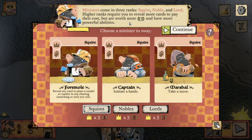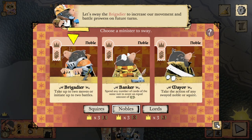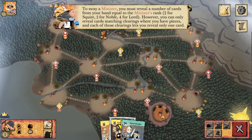Ministers come in three ranks: Squire, Noble, and Lord. Higher ranks require you to reveal more cards to pay their costs, but are worth more victory points and have more powerful abilities. Let's sway the Brigadier to increase our movement and battle prowess on future turns.